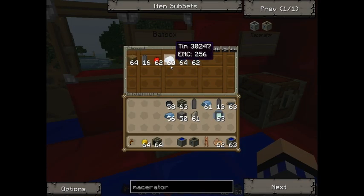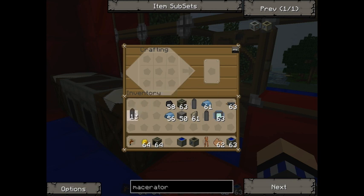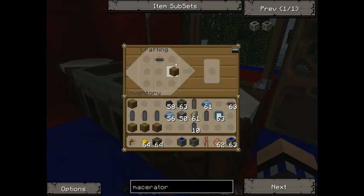Now moving on to the bat box. You need quite a few re-batteries — I'll show you again. The re-battery recipe goes the opposite way around like so — you need three of them. You're also going to need some wood, which is easy to find, and that goes in three positions like so.